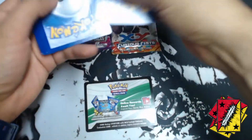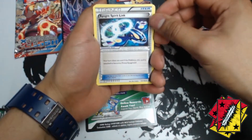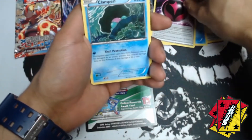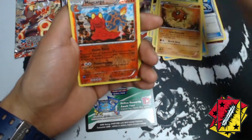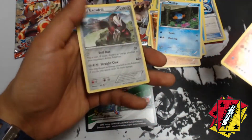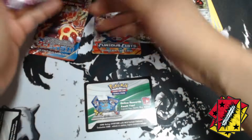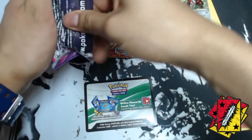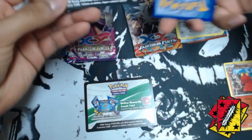Next week I'm going to try to do Shining Legends, so stay tuned for that. All right, let's see — we got a special energy, Clampearl, Lumineon, Solrock, Mudkip, and Macargo for the reverse holo. And for the rare, we got an Excadrill. That white coat just lied to me — it said I was gonna get something good and I just got a regular rare.